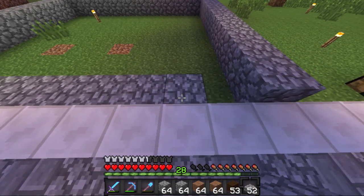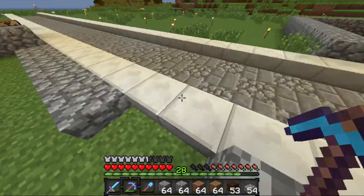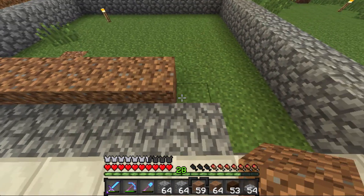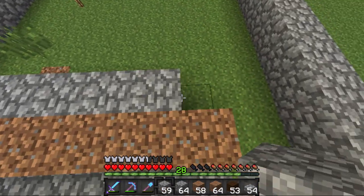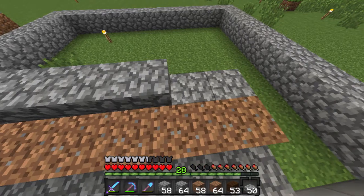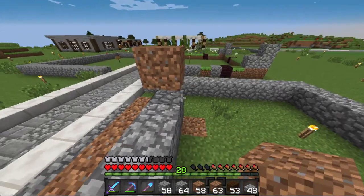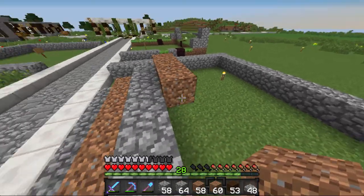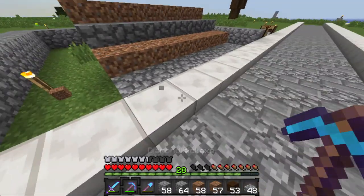The stairs I made out of both cobble and dirt. These are supposed to be grass but I'm going to use dirt for now because I don't have a silk touch to get grass blocks. It'll be changed in the future. Jade said she has a silk touch so I'm probably going to borrow it from her. I still need to get a silk touch pick or shovel.